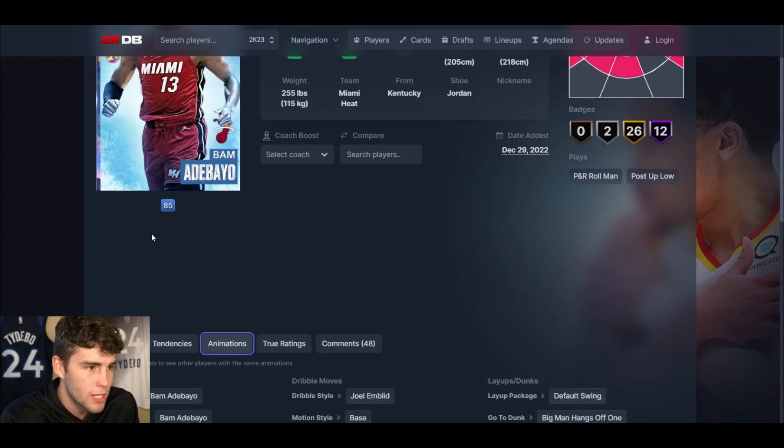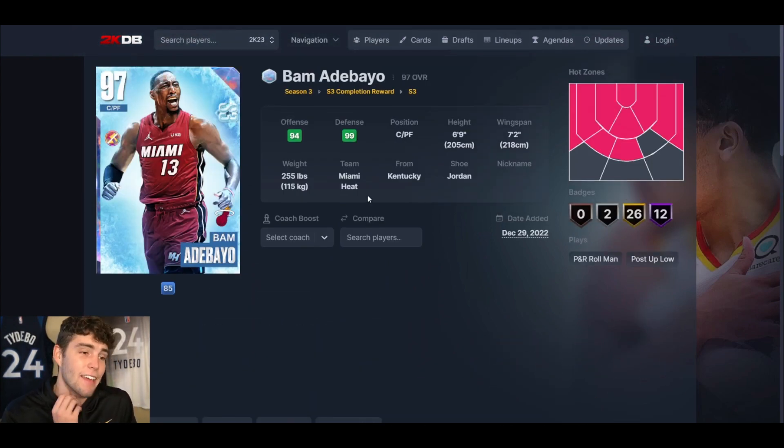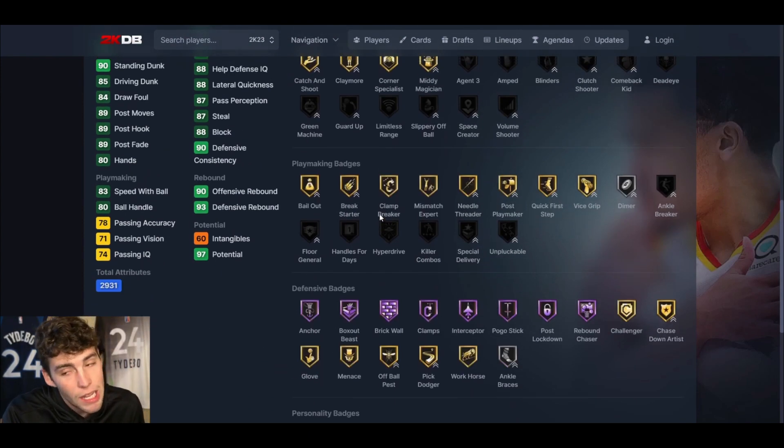Finishing-wise he has Hall of Fame Bully, Masher, and Post Spin Technician. This card has zero real flaws for a free opal. People say his jump shot is on normal timing, but his jump shot is not any slower than Anthony Davis. With that said, Bam is obviously not better than Anthony Davis — that's a given. Compared to Thurow Bailey or Jaron Jackson though, Bam is really good. Thurow's release is better and he's a little taller, but Bam holds up well.